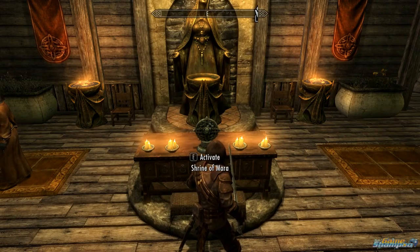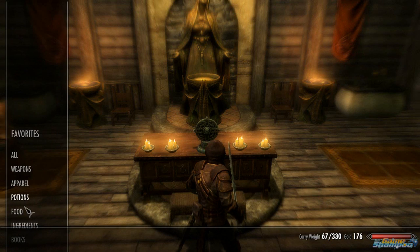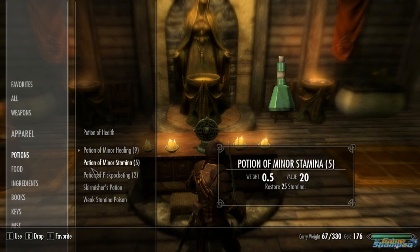Another way to cure yourself of Ataxia is by using a cure disease potion. I don't have one, but you can get one — you can either find one or buy it at the shop.